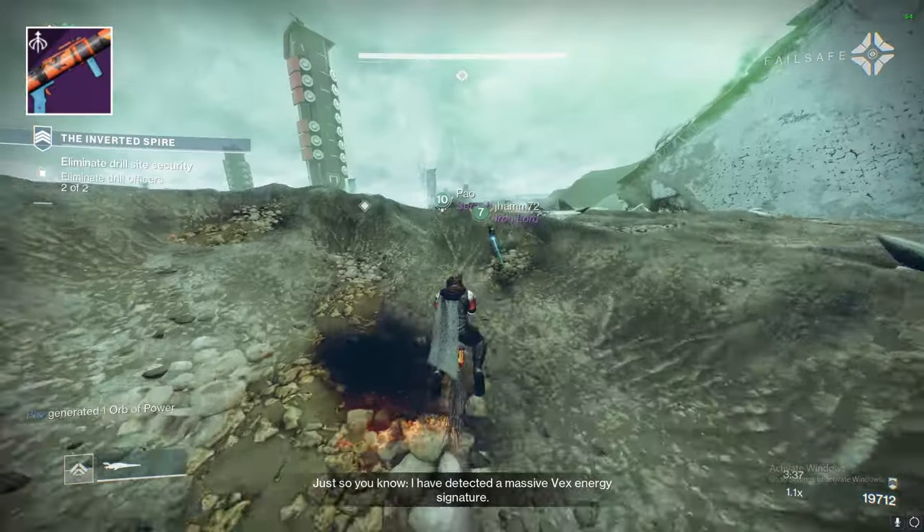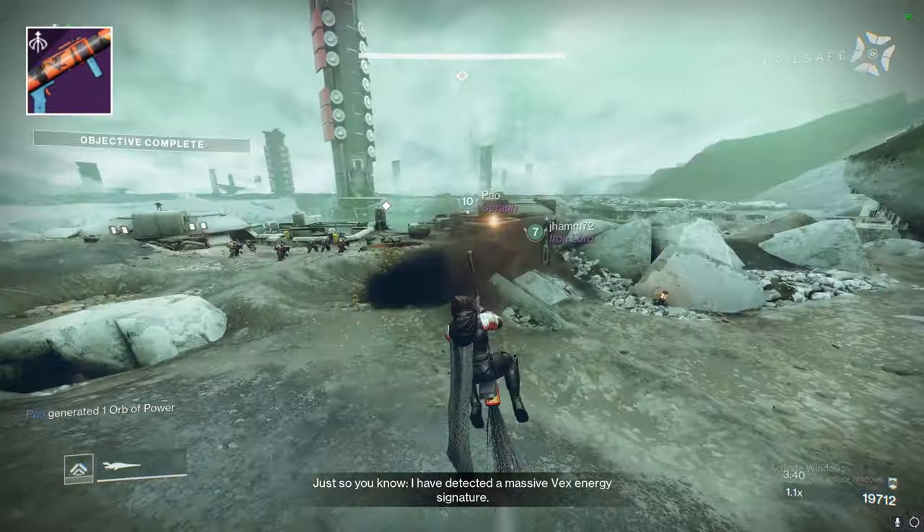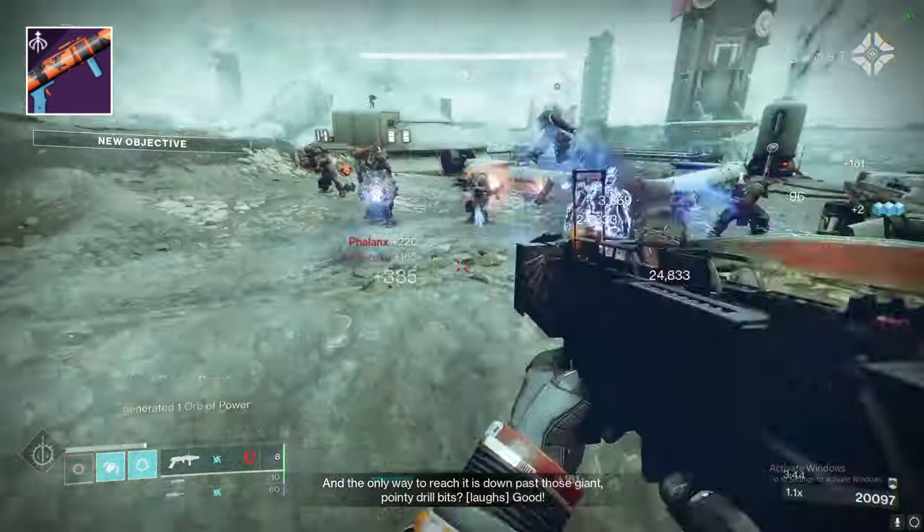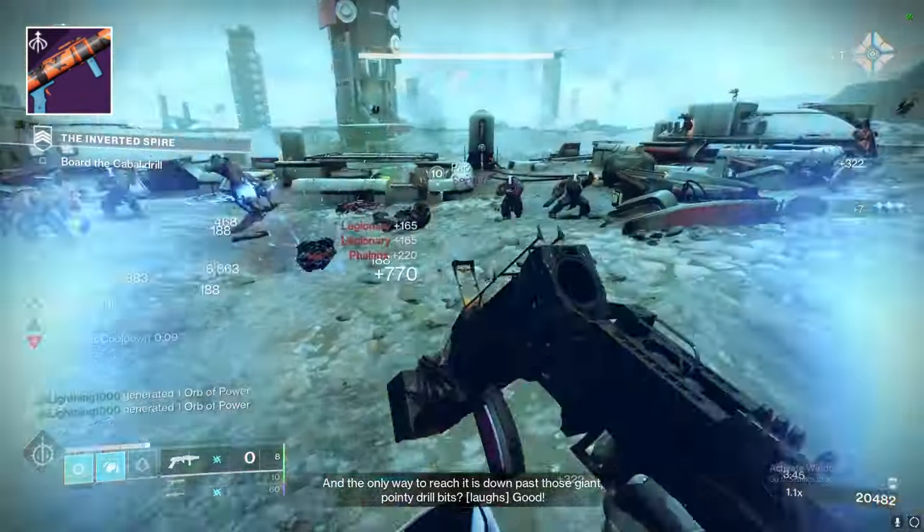Undercurrent is the newest arc waveframe grenade launcher in Destiny 2 and is possibly better than Forbearance. You can earn this weapon from completing Nightfall strikes when Undercurrent is the weekly Nightfall reward.